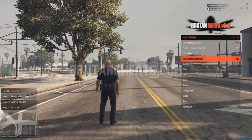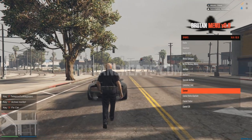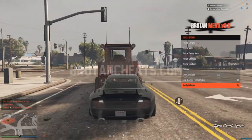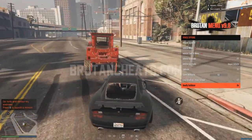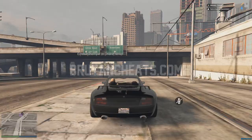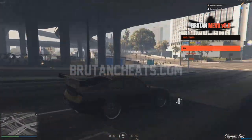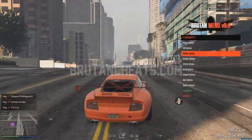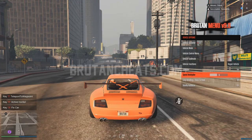Vehicle options — let me spawn a vehicle. Let's say a Comet. We can also shoot deadly bulldozers — when I press E they just keep spawning, which is actually cool. Vehicle mods let me change the number plate — as you can see it says Bruton. I can tune the vehicle and max everything, apply a rainbow vehicle color, and set a speed multiplier to make it like 10 times faster.